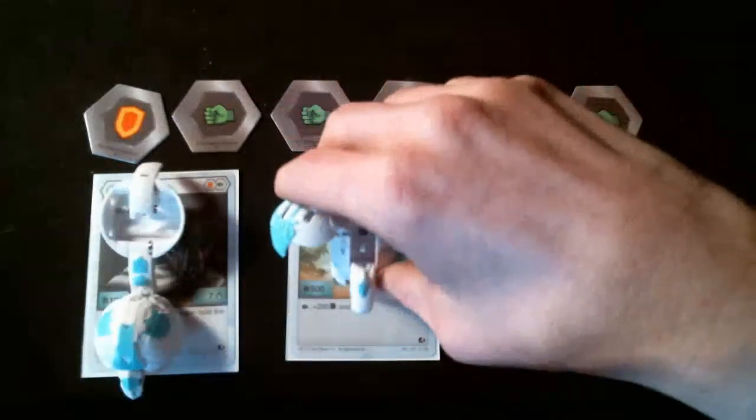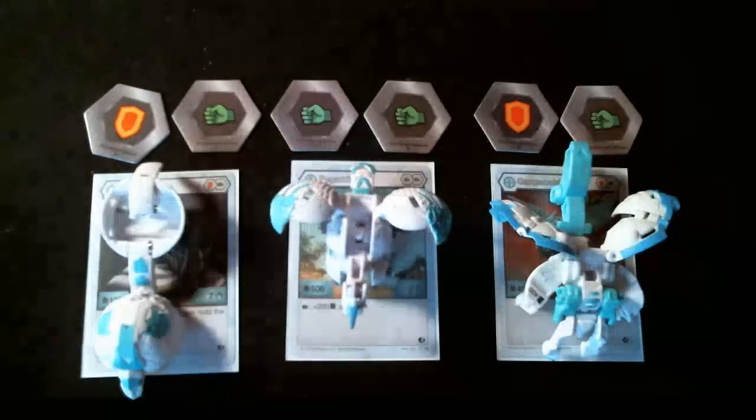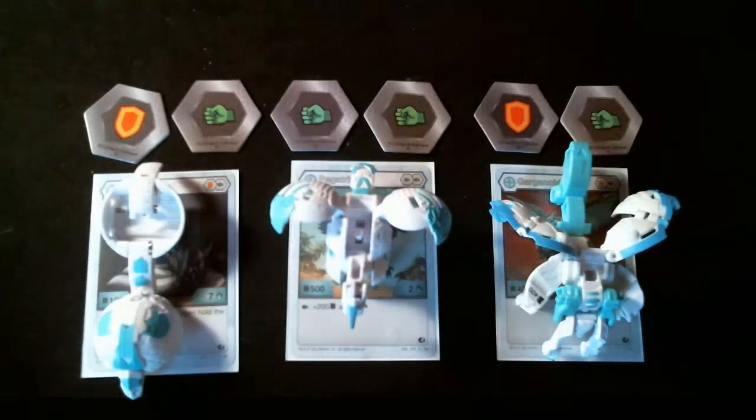Pegatrix has 500 V power and 2 damage rating. If she lands on a green fist, she gets plus 200 V and plus 2 damage rating.